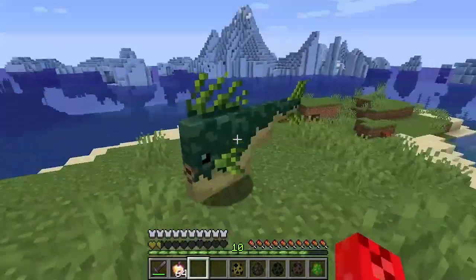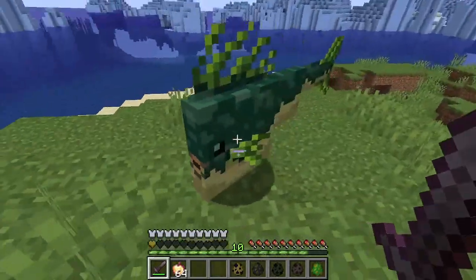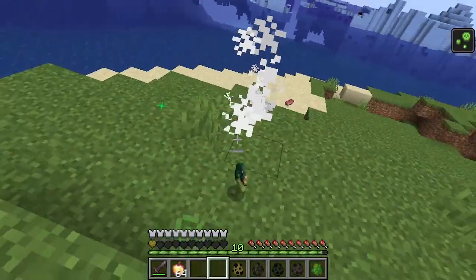Next up, we have the Ululu. It's a fish. Does it hurt? It just sits there — it's adorable! It's a fishy boy! It reflects poison.